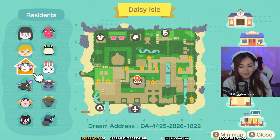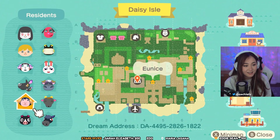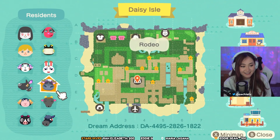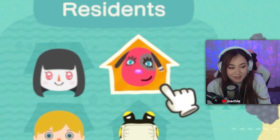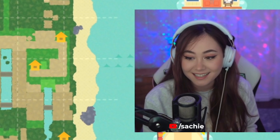We have two residents on this island — Amanda and Luna. The villagers are all kind of spooky, gothy vibes. We have Muffy, goth GF sheep, Matilda, Eunice, Agnes, Roscoe, Nan, Rodeo, Tiffany, Rattle, and Cherry. I love how Cherry is so bright compared to the rest. These are like top-tier villagers for a spooky island.